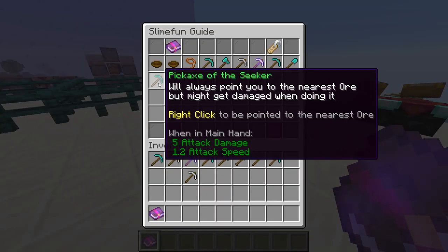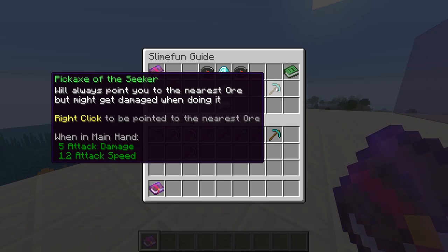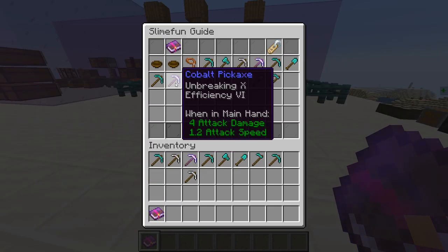The next tool is the pickaxe of the seeker. In my opinion this one's often overlooked because people think the explosive pickaxe is faster, works with fortune, and lets you make massive tunnels without worrying about where the ores are. However, the pickaxe of the seeker, while being incredibly easy to make, can be configured in the server settings to adjust whether or not it will point to ancient debris — so it's worth testing in the nether when you're mining for netherite. If it does point to ancient debris, it's obviously something you want to have on you.